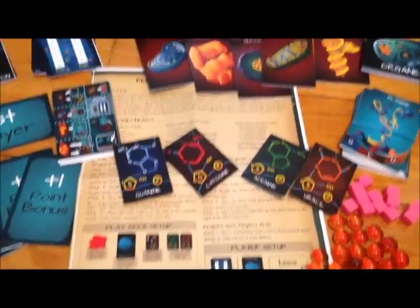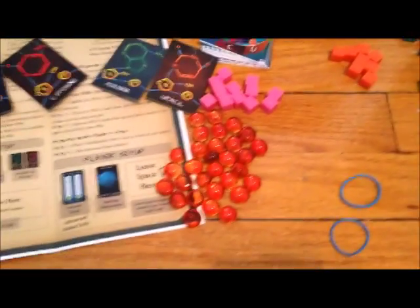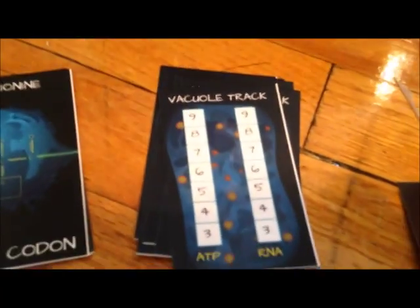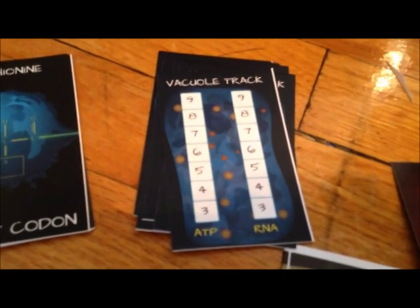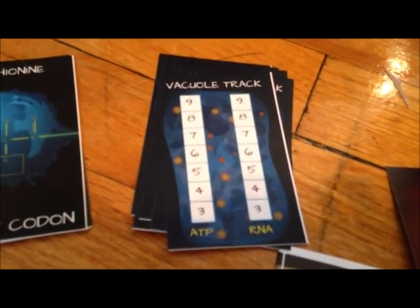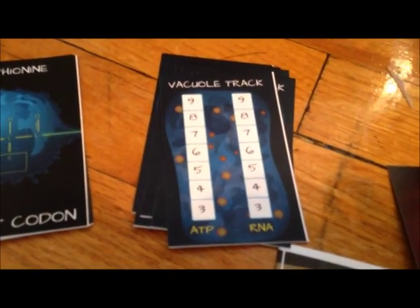The back of those are the directions — I'll pull those out in just a second. You have ATP energy tokens and then player markers to mark your vacuole track, which I'll show you in just a second. There's the vacuole track, which tracks the amount of ATP and RNA tokens and cards that you can have in your hand at any given time.